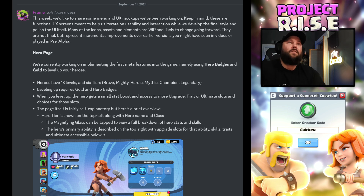They start off with what is called the Hero page. Heroes now have 18 levels and 6 tiers: Brave, Mighty, Heroic, Mythic, Champion, and Legendary.